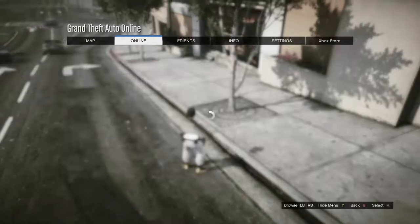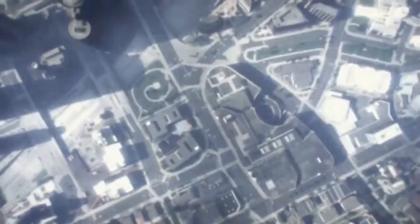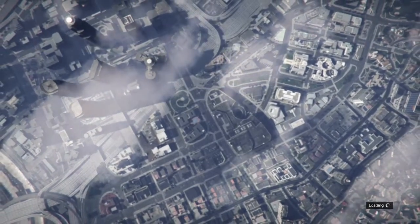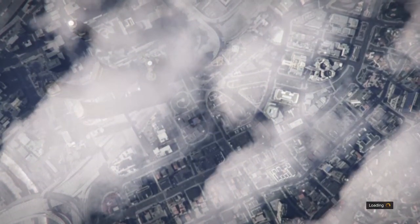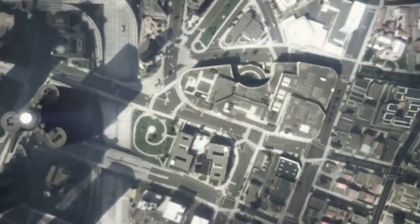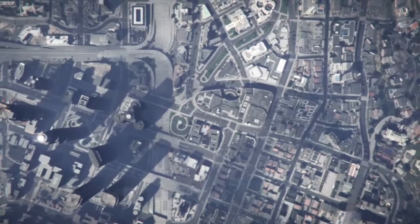To start the glitch, hit your pause button, go to Online, and go to Swap Character. Don't do what I just did — I went to Create by accident. What you want to do is open your pause menu, go to Online, and go to Swap Character instead of Creator.